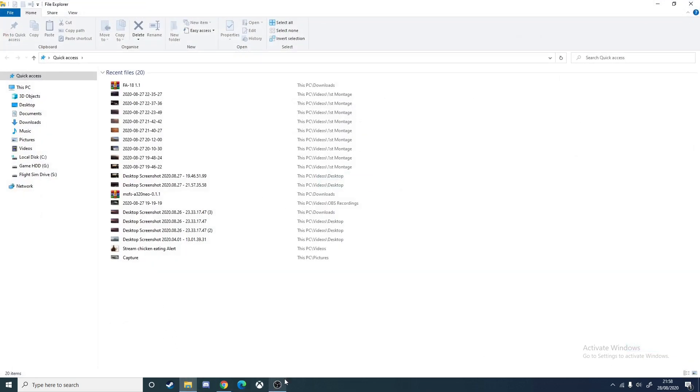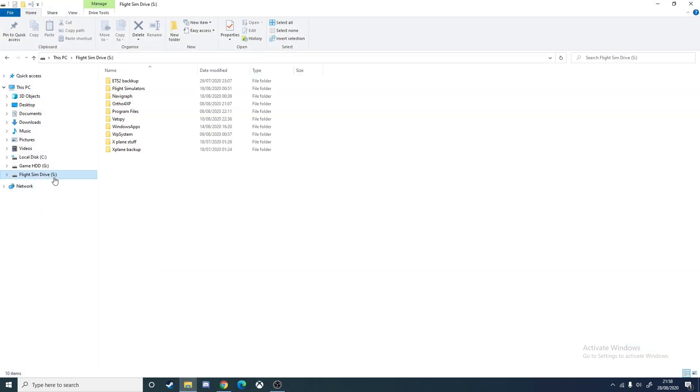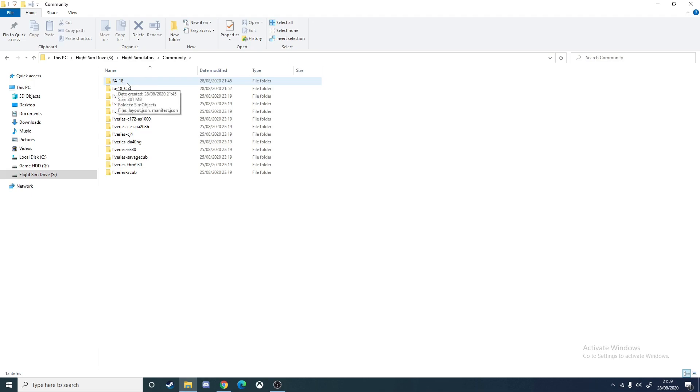Once this has downloaded, go to your files and open up the downloaded file. Go to the drive that FS 2020 is installed on, then go to your community folder. For those who might have an add-ons section, press on the add-ons folder, then copy the F18 download and paste it into the community or add-on section.